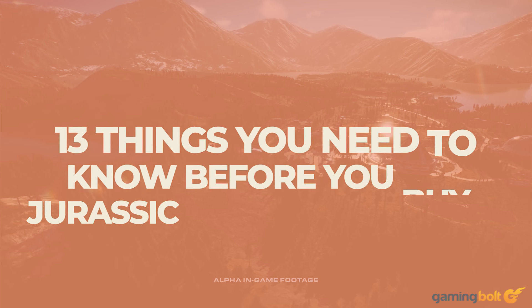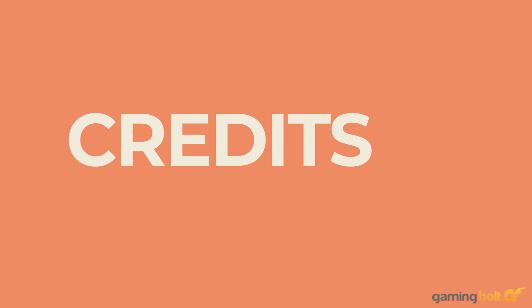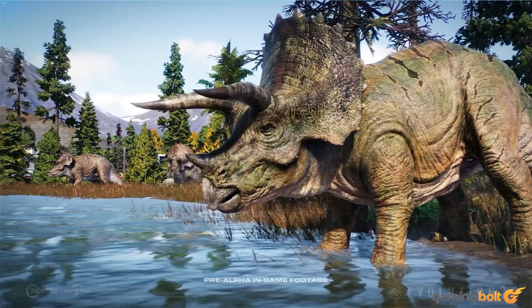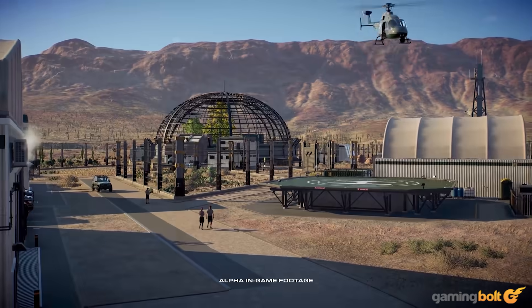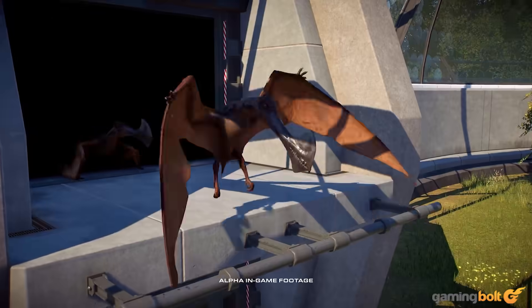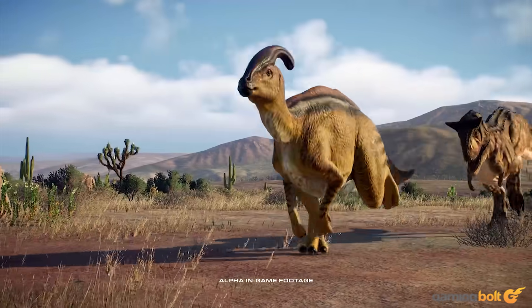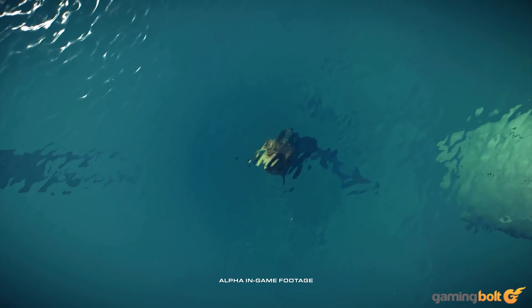Jurassic World Evolution was easily one of the biggest surprises of 2018. You normally wouldn't expect a licensed game to be anything more than middling, but Frontier Developments took the beloved license and made an excellent dino park management simulator out of it. Its upcoming sequel, Jurassic World Evolution 2, is looking even more promising, building on the solid foundations laid down by its predecessor with exciting improvements and refinements. Here, we're going to talk about a few key talking points from the game that you should know about.